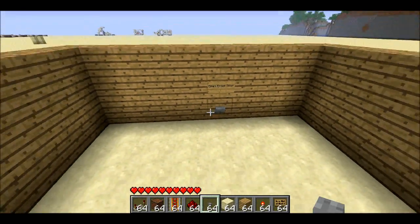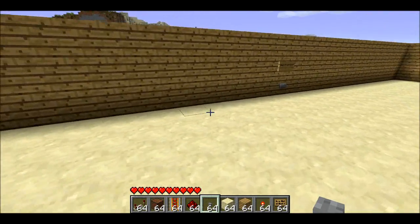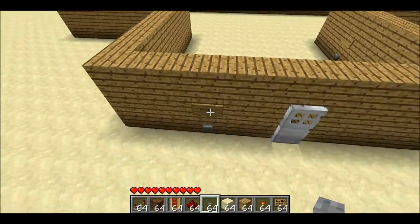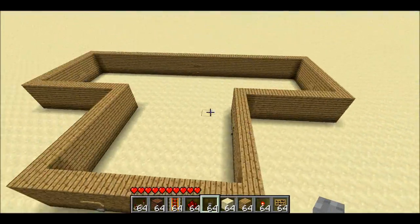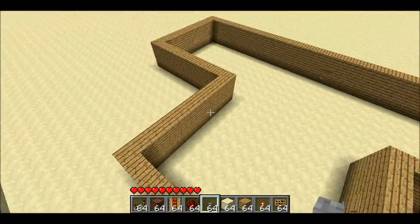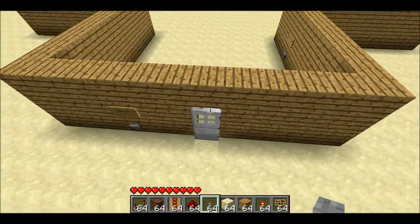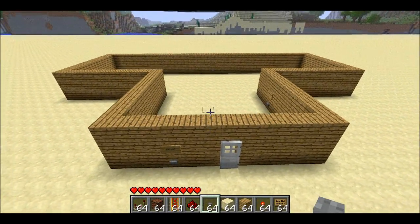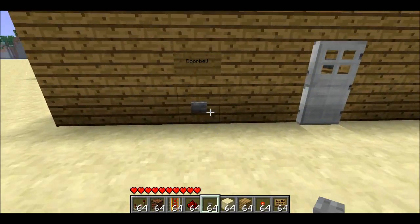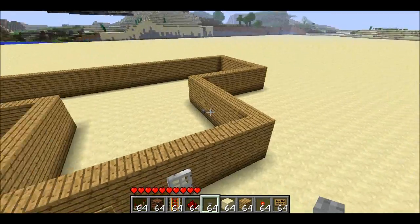These buttons, which open the front door, use the same wire as the note blocks. But these ones open the door, whereas the front doorbell doesn't open the door. So a single wire makes a circuit all the way around the edge of the house, but only pressing the internal buttons will actually trigger the door to open. So if your house is protected by some sort of server mod, this is actually a really good option for having a nice doorbell and being able to respond from anywhere in your house.